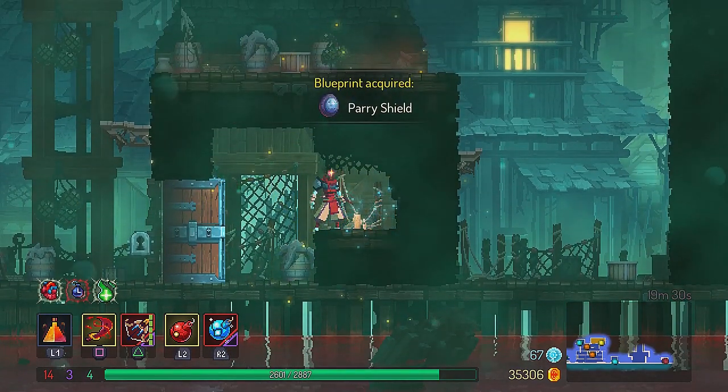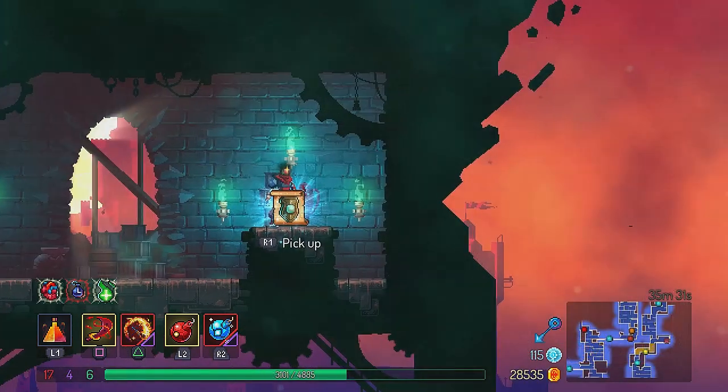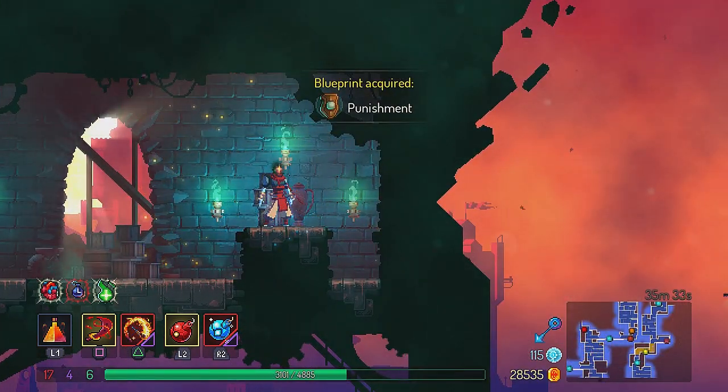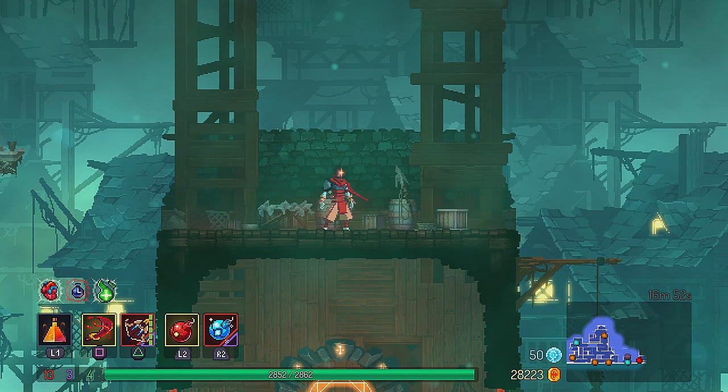Hey guys, today I'm going to show you how to get the parry shield, which is hidden at the end of the stealth village, and the punishment, which is locked behind the door in the clock tower. Welcome, I am Xander from Gamescrit Network, where we are obsessed with helping you out with your games.